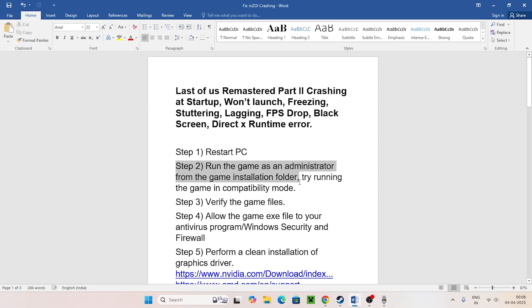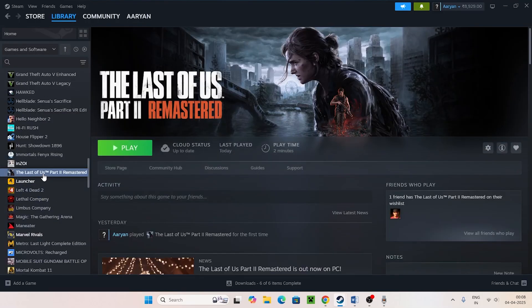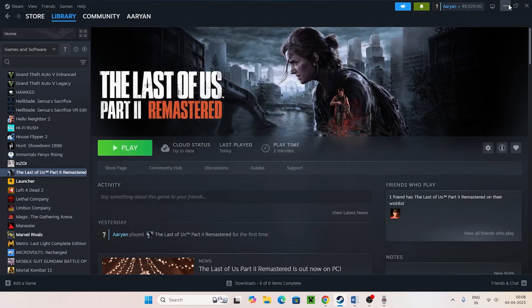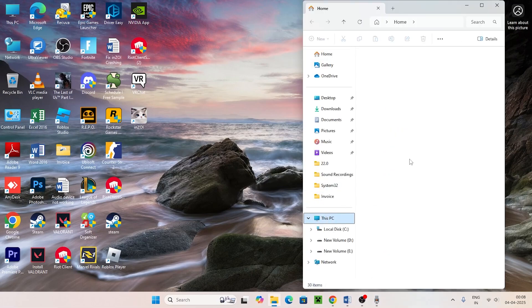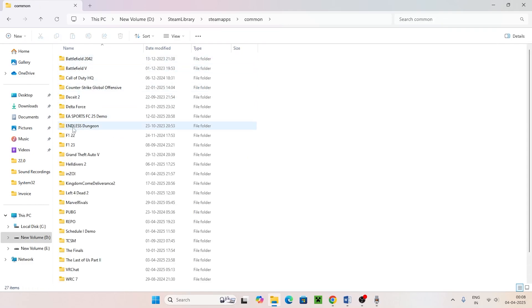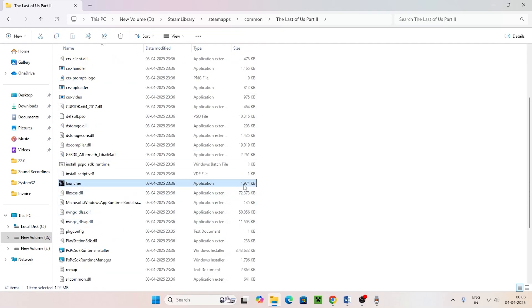Next, we need to run the game as administrator from the installation folder and also try running it in compatibility mode. Go to Steam, right-click on the game, go to Properties, then Installed Files, and click Browse. The game is installed on local disk D. Navigate via File Explorer to This PC > Local Disk D > Steam > steamapps > common, then scroll down to The Last of Us Part 2.